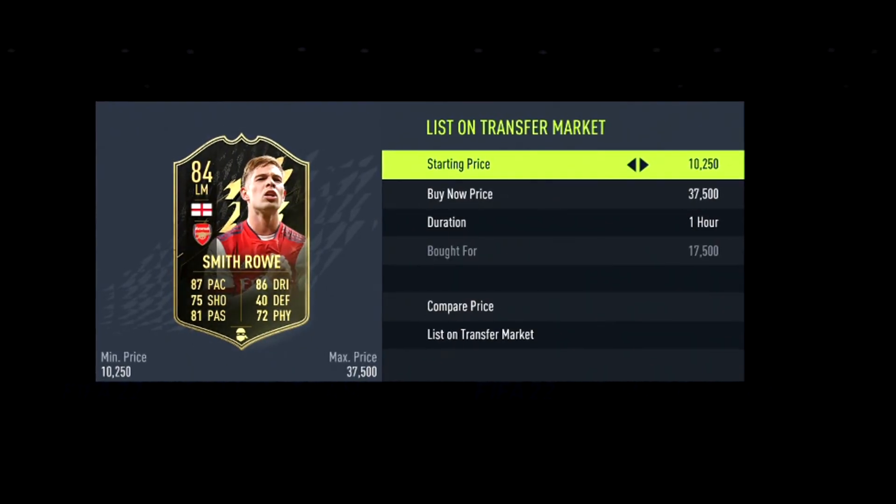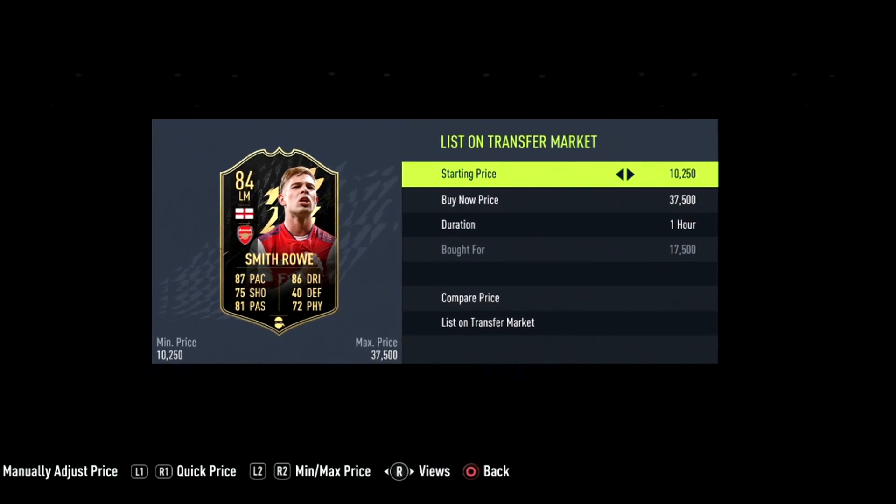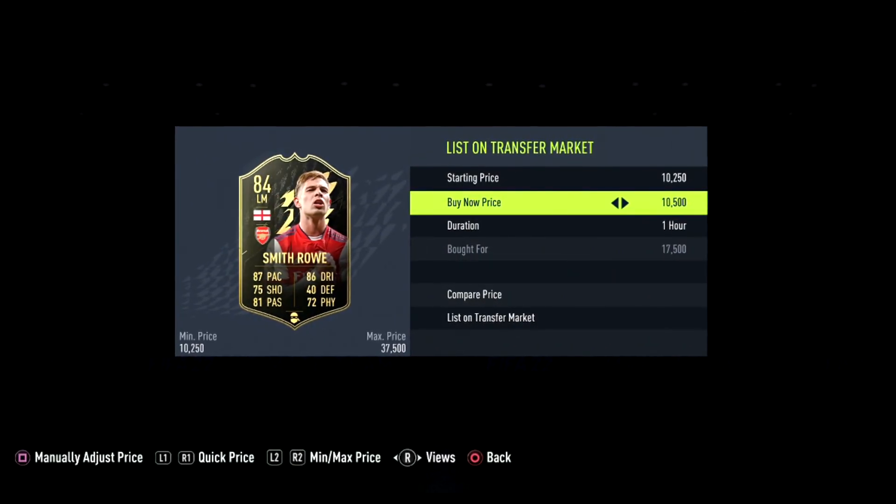I've picked up this Smith Rowe card for a very nice price of 17,500 coins and we can flip him for over 21,000 coins, so it's a very decent profit.